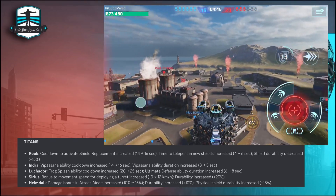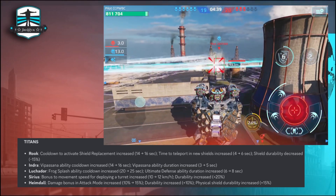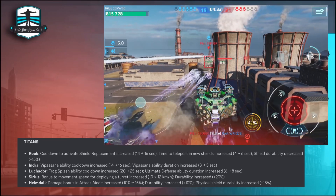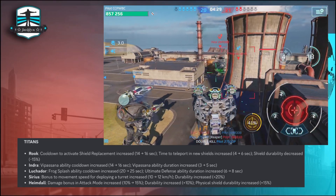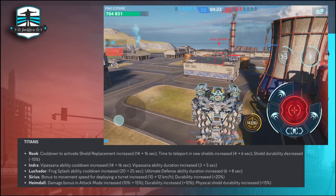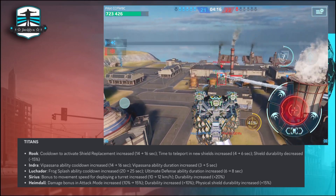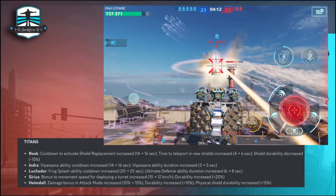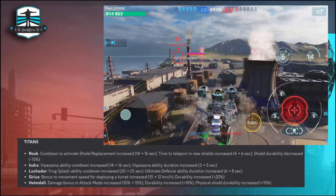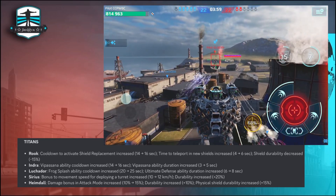This will be a huge rebalance for titans as well. The Rook cooldown to activate shield replacement increased and time to teleport new shields increased — he is very powerful in combination with pilots. Indra Vipassana ability cooldown increased from 14 to 16 seconds, Vipassana ability duration increased from 3 to 5 seconds. Luchador Frog Splash ability cooldown increased from 20 to 25 seconds, and Ultimate Defense ability duration increased from 6 to 8 seconds.